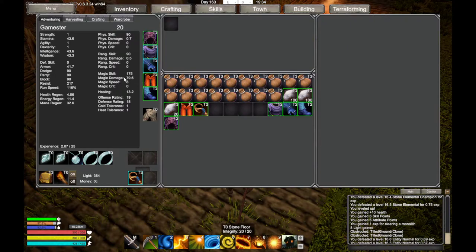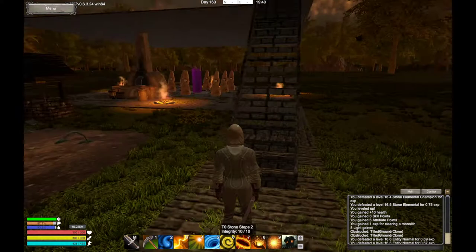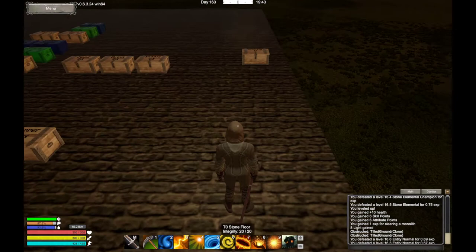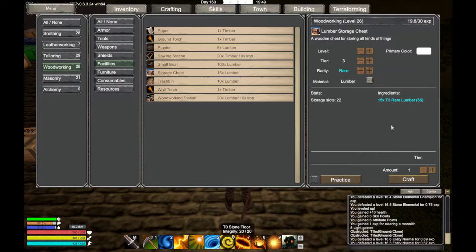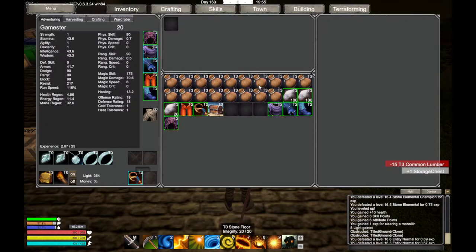I need to put this stuff in a chest. I also really need to make an enchanting table. Let me make a chest quickly - I won't use my rare wood up. I'll just plunk it down here for now.